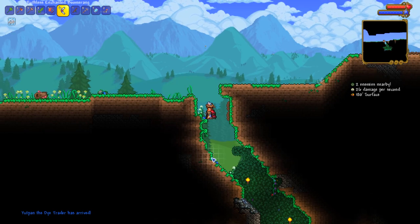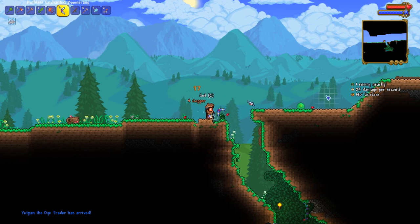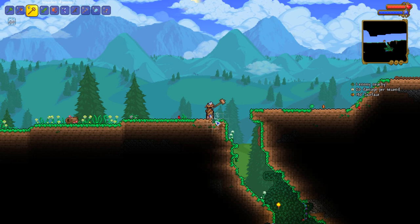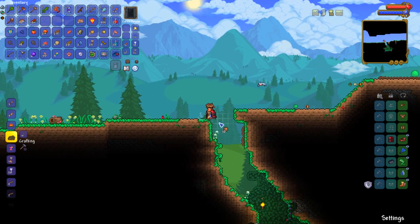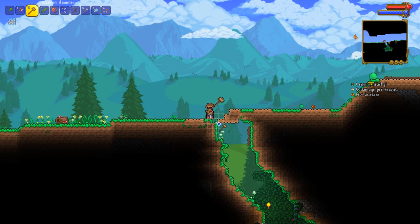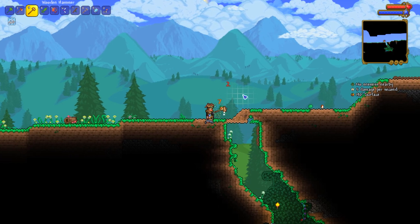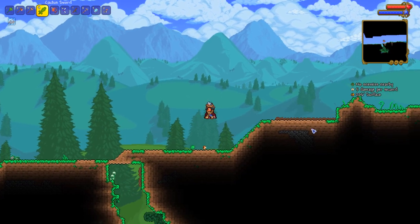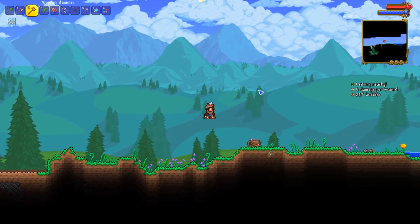We've got a dye trader now. Another reason we're going ahead and doing this is because I'd very much like to get myself a pylon network set up. On this world more than ever, I think having pylons is going to be a crucial thing — it's a large world, and being able to teleport is going to be enormous. But the main focal point of today's episode is actually going to be the beach on the right-hand side.